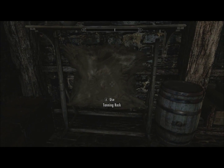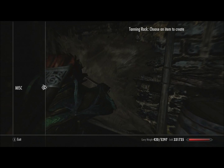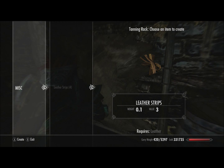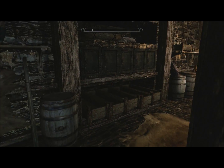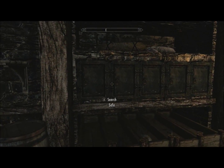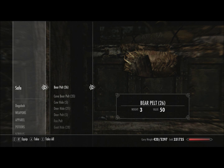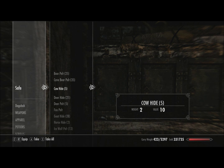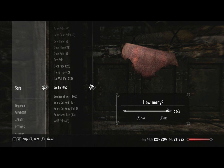Last but certainly not least is the tanning rack. The tanning rack is used to turn things like cave bear pelts or leather into leather strips or leather. So let's go ahead and start getting some of my ingredients - stuff I've collected over the last 72 levels. This first safe is where I keep pretty much all of my leathers - any pelts I haven't turned into leather yet, as well as my leather and leather strips.